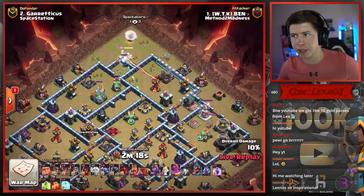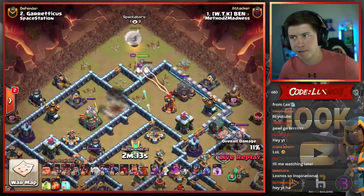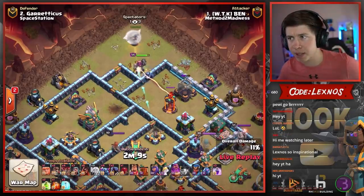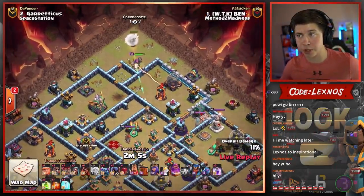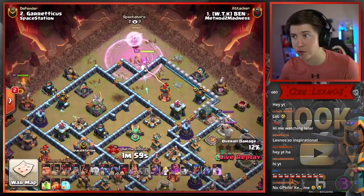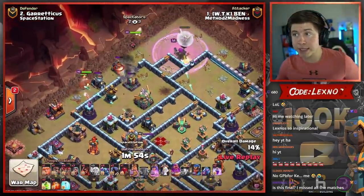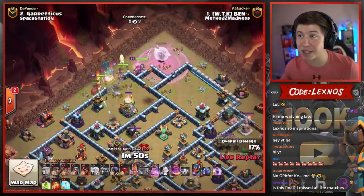I think he does want him to snipe the Multi. If he drops a Rage, he definitely does. Only two minutes and 45 seconds left — this is taking quite a bit of time with this Warden charge at the beginning. Down goes the DE Storage. Warden should go for the Multi next. Two minutes and three seconds on the clock. The Rage is there — probably should have dropped it on the Dark Storage as that takes longer to get through. Down goes the Multi. King on the left side of the funnel. Wall Break is in. Queen and Peckers are in, but only a minute 50 left on the clock. Time could be a big issue here.